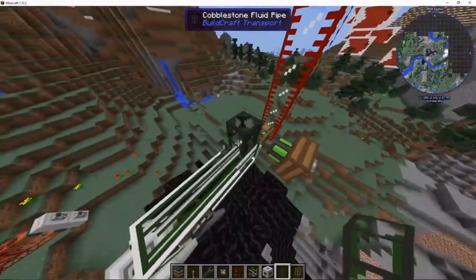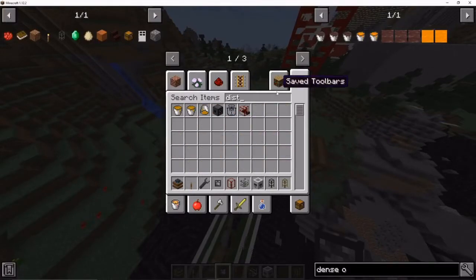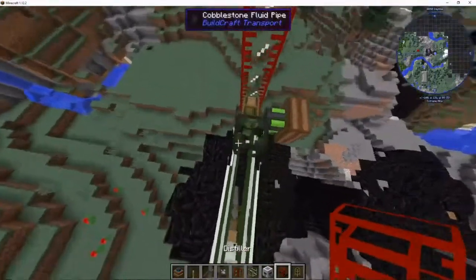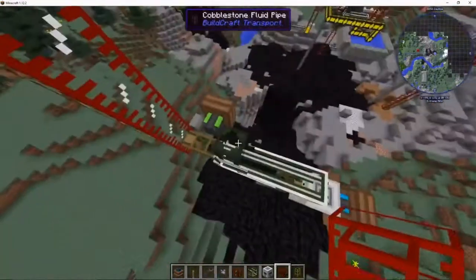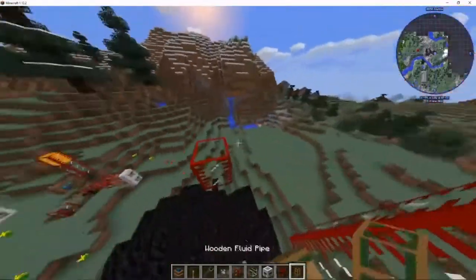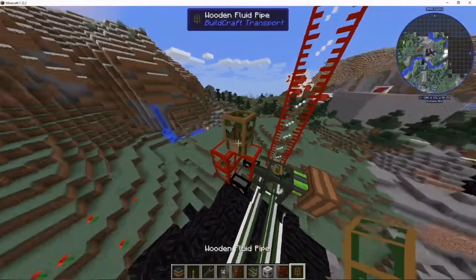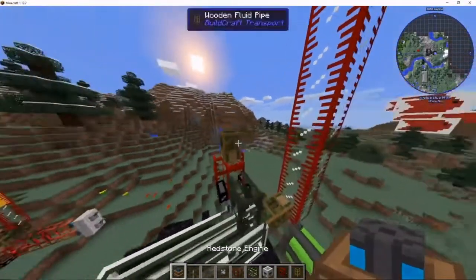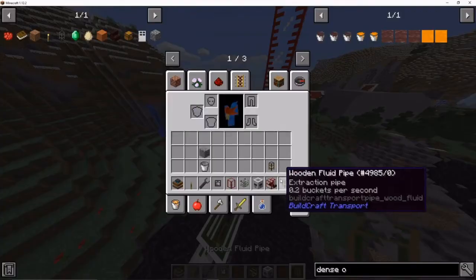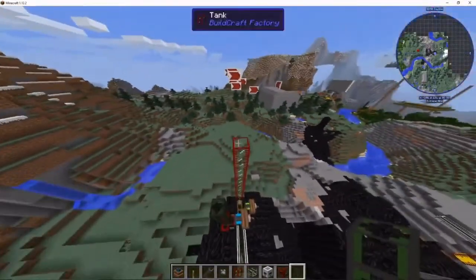For the next part you need cobblestone fluid pipe, then put a distiller in front of it facing the right way — just don't make it face upside down because that actually matters. Then you want a wood fluid pipe on the top, then a red sun engine and a lever. Then cobblestone fluid pipe going all the way to the top of the tank.